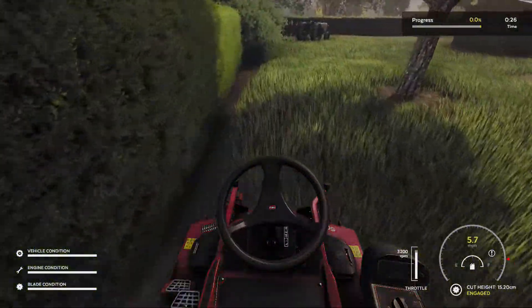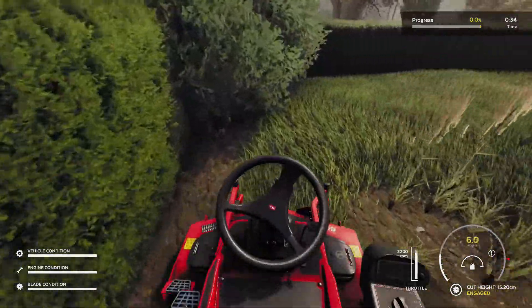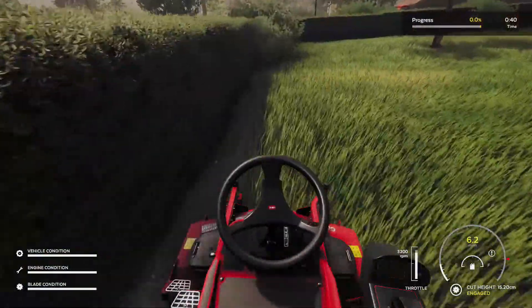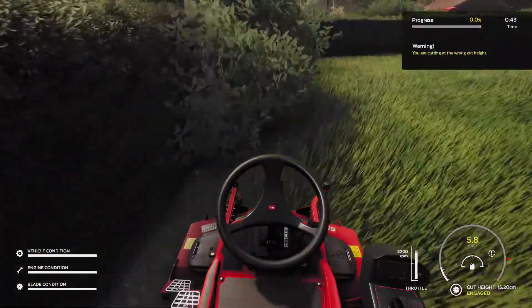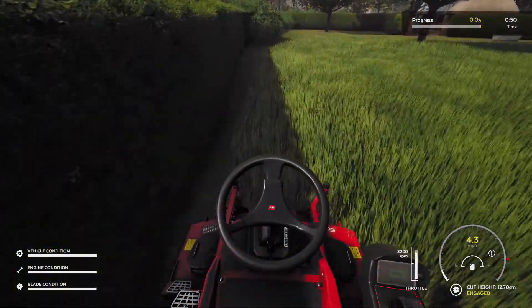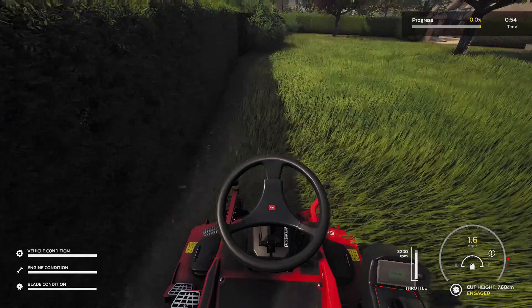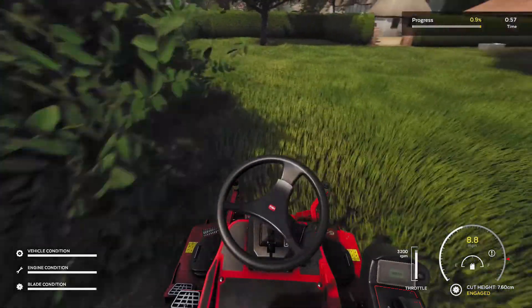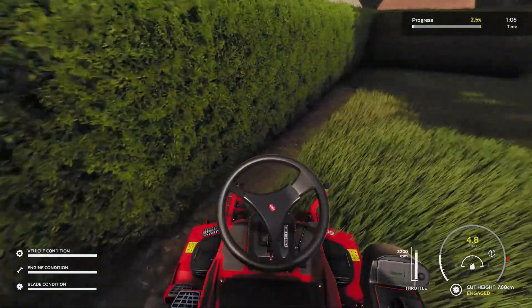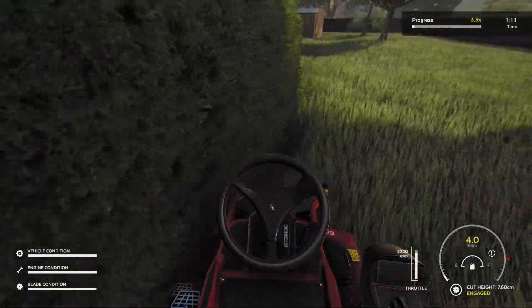The third and final contract type is a striping job. You cut the grass as normal, but certain mowers have a roller attachment that allows you to go in a direction the game guides you in, rolling the grass over to point in a certain direction and giving it a design look. Those kinds of contracts are fewer and far between, but they're worth it when you can do them.